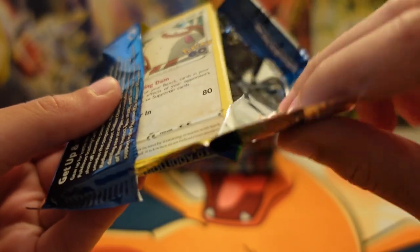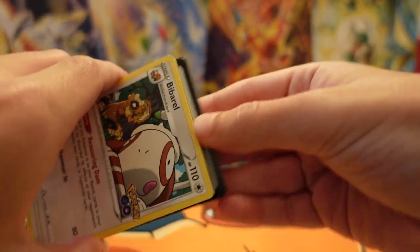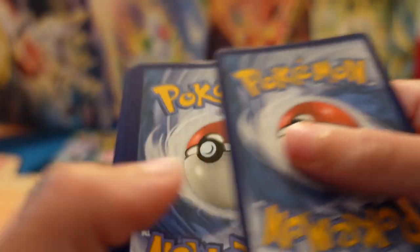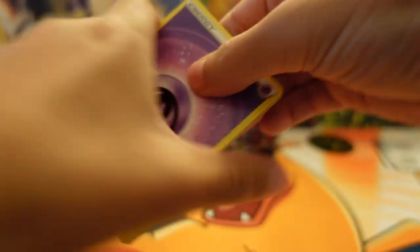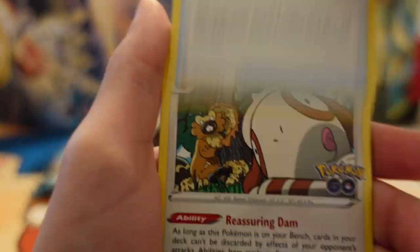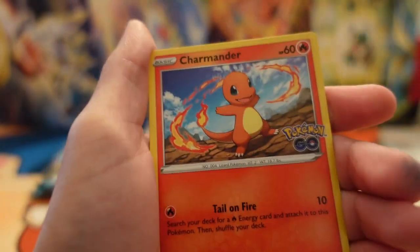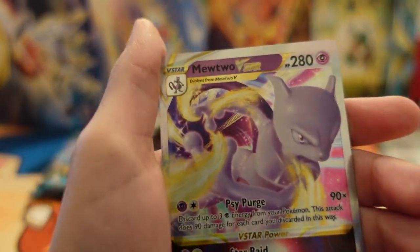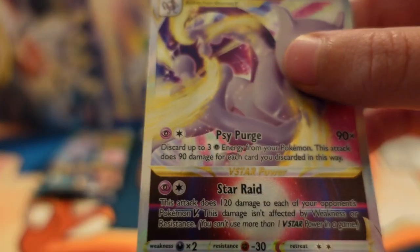Got a Psychic Energy, Candela, Charmeleon. That means something — maybe Charizard's next. Got a Magikarp, Impidimp, Charmander, another Impidimp. And a Mewtwo V-Star — this is like a fifteen-dollar card right here.